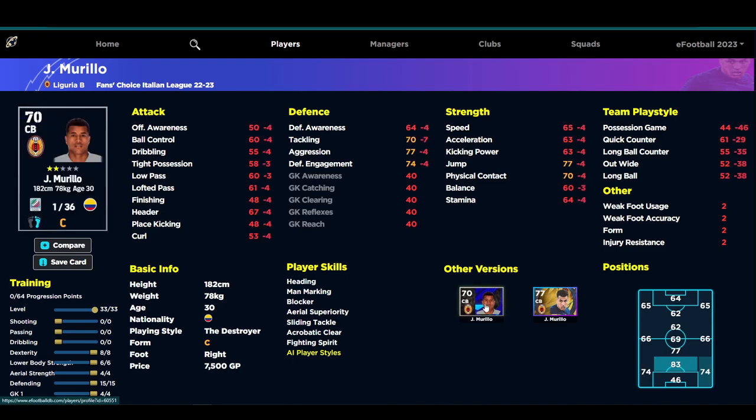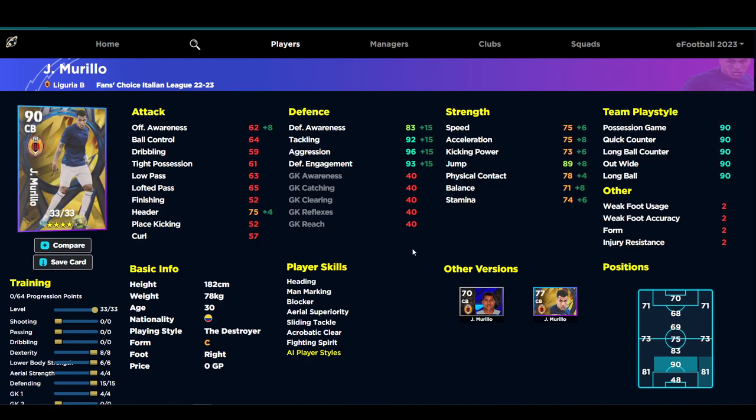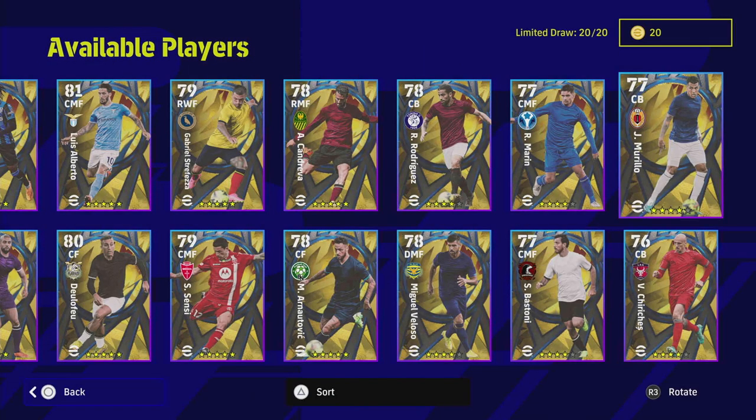This is the best version of Morillo released so far. His standard version only goes 36 levels starting at level 70, while this card goes 33 levels but starts at level 77. He's got 96 aggression, 75 acceleration, 89 jump, 75 header, with aerial superiority, heading, man marking, blocker, sliding tackle, acrobatic clearance, and fighting spirit. He's probably one of the best hidden gem cards released in the last couple of weeks.